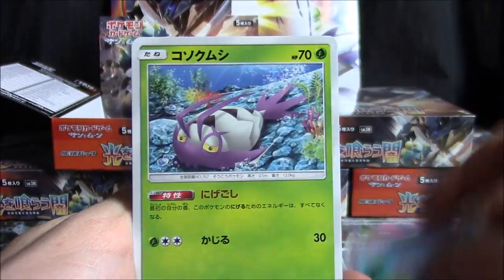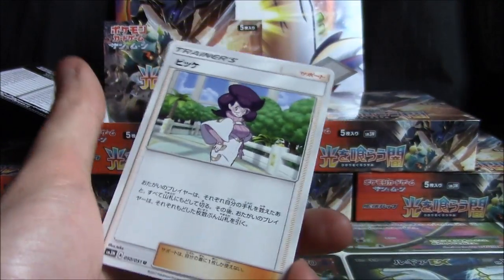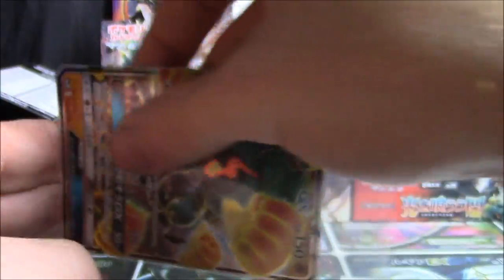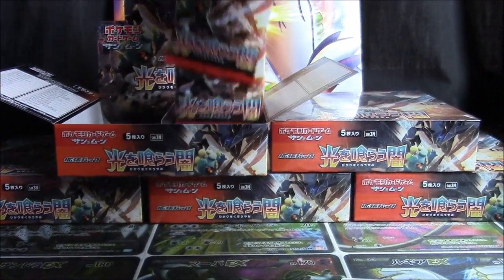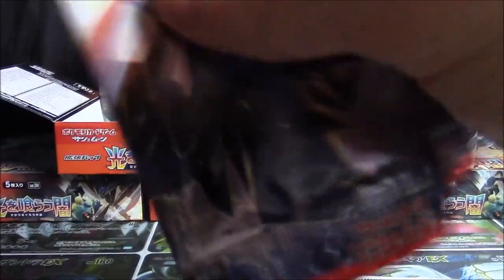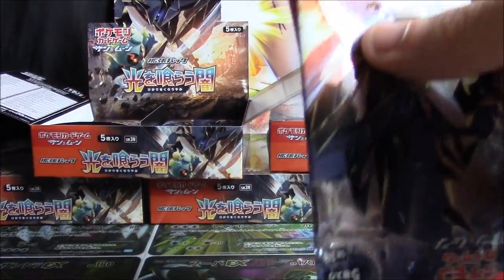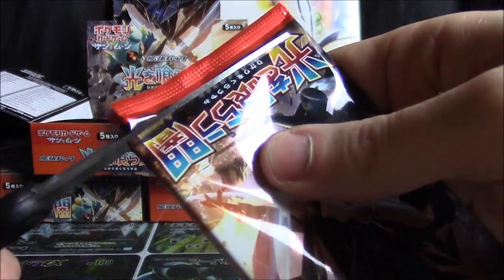Shiinotic, Butterfree, Esper, Wimpod, Rattata, Marshadow GX, and a Wiki. Pretty cool — very nice artwork on that guy. As it turns out I cut zero cards in yesterday's opening; I would like to continue that trend.